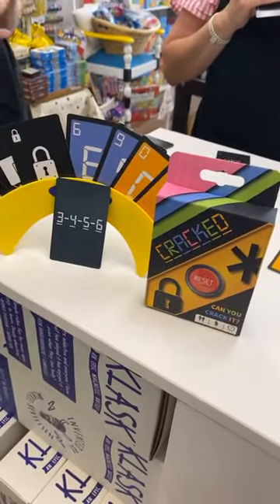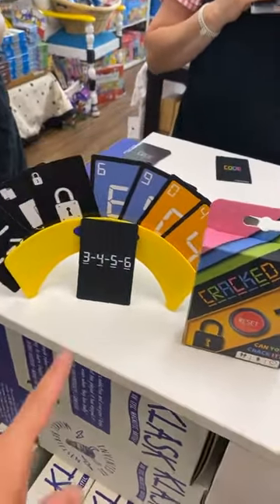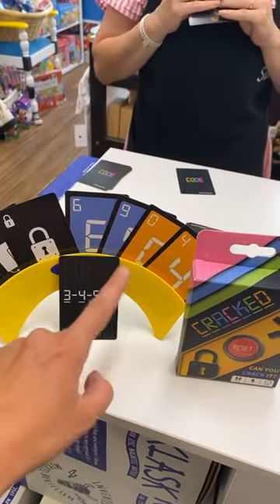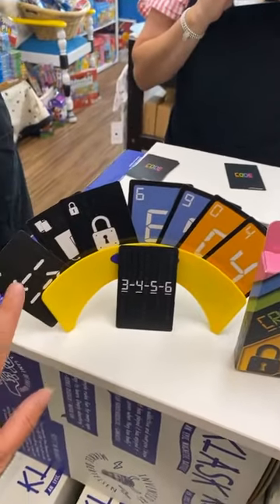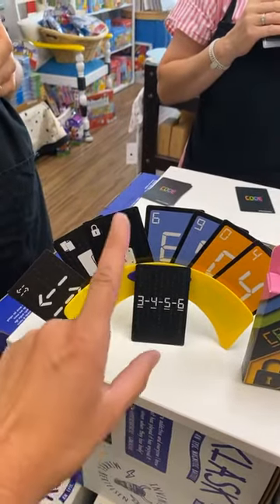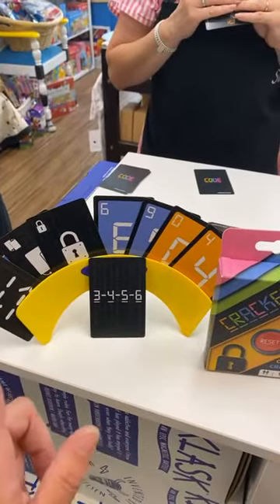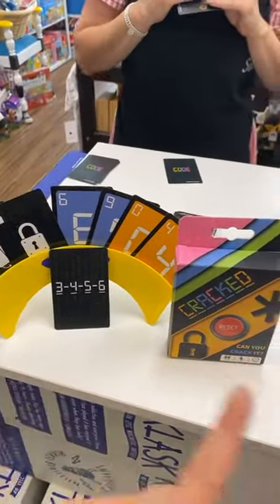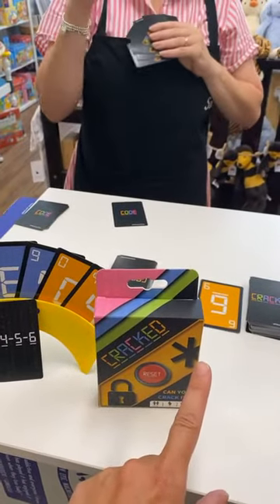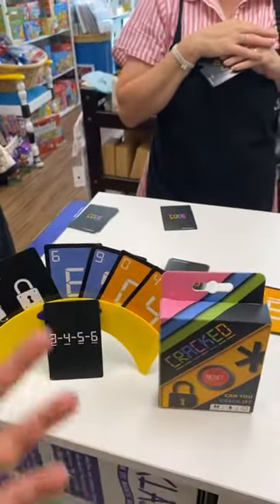We are here playing Cracked at the moment. It's a card game and you have to try and crack the code. So you have to try and get the first person to get their code numbers, but you've got to get rid of all the other cards. Then you have some action cards as well that you can swap, you can lock people, you can swap a card out. There is a reset card and you've got the star card — instead of a number to make your code. And then you have a blank card that can be any kind of number.